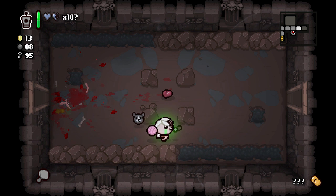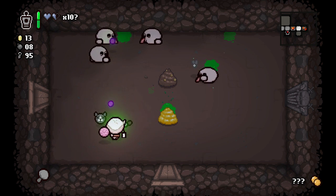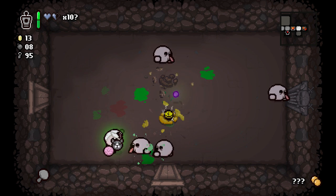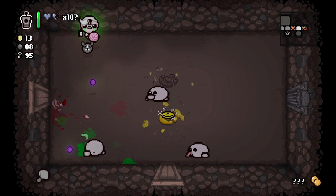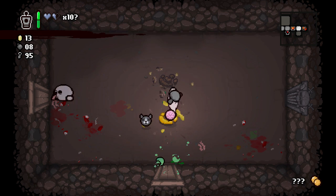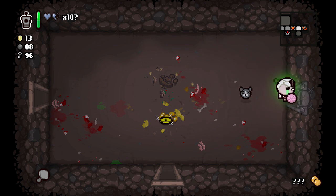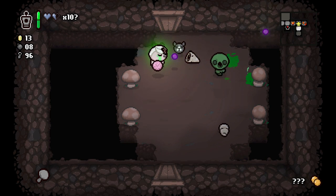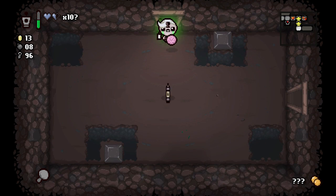Everything in this room was really random. I wish I'd known we had that counterfeit penny before I picked up all that stuff in the other room. I think we'll take the mushroom over that anyway. Another key we can't use. We don't really want Wiggle Worm either.